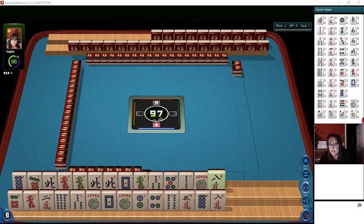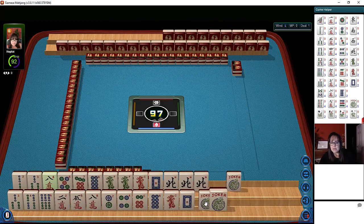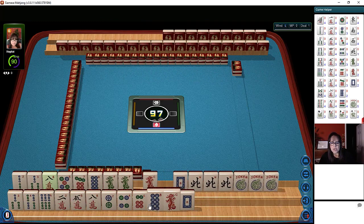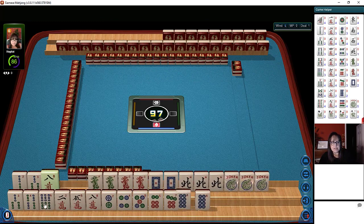Let's check out these tiles. We have jokers — three. We've got dragons. Look at the dragons. Wow, we've got lots of dragons here.